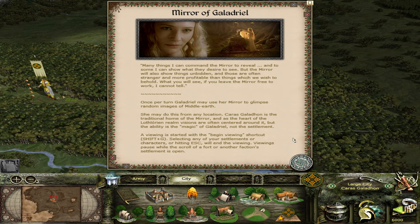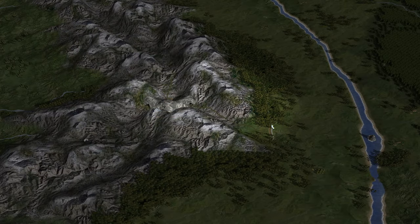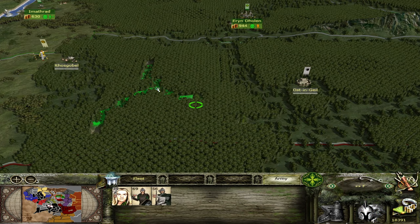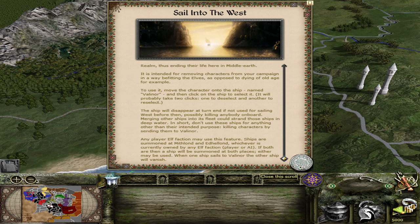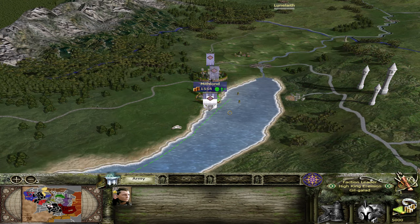Lothlorien has the unique Mirror of Galadriel mechanic, which allows you to view random parts of the map each turn. Both Lothlorien and Ehringalan have access to the secret elven trails, which means you can move through Dreamwood more efficiently. All 3 elven factions also have the Sail to the West feature, which allows you to effectively remove a character from the campaign by taking them into Valinor and off the map.